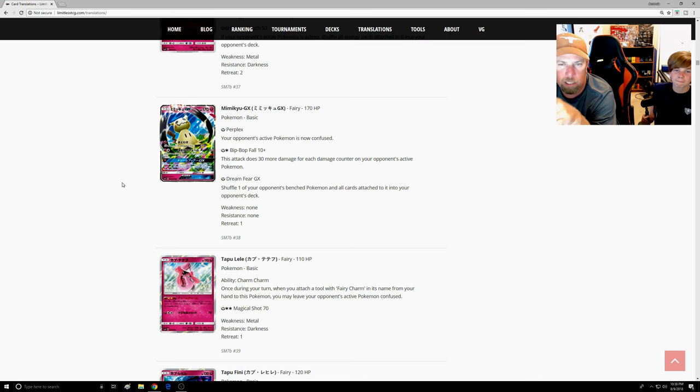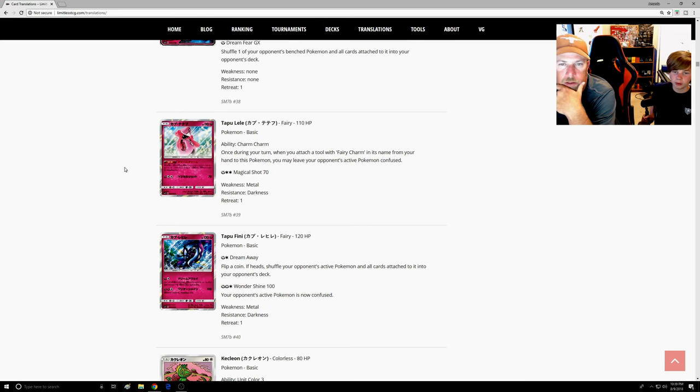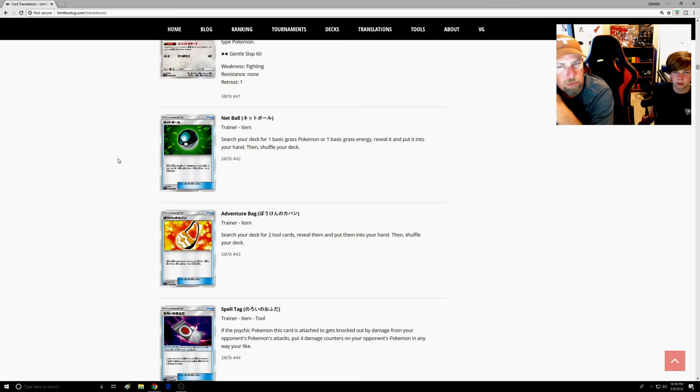The GX attack shuffles one of your opponent's Bench cards into their deck — I don't think that's good enough right now. When Pokémon makes cards like this, they usually have something down the pipeline where it'll eventually be good, but it normally takes about a year. Right now I don't think it's great. At only 170 HP it's a concern — like a Tapu Lele. Don't play this in the Fairy deck; you're already one-shotting Rayquaza.